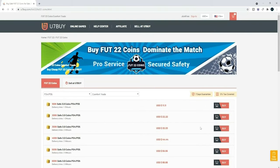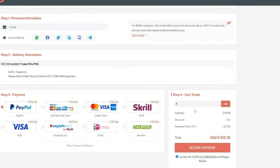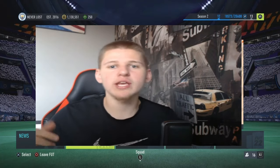If you're looking to buy the cheapest and most reliable FIFA 22 Ultimate Team coins, make sure to head over to u7buy.com and buy yourself some coins from there. Also make sure you use code K101 at checkout for 5% off.